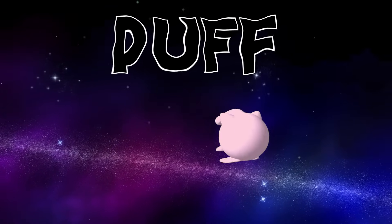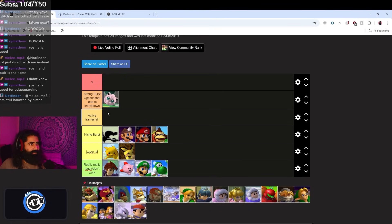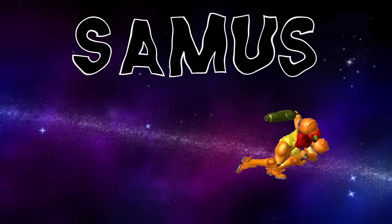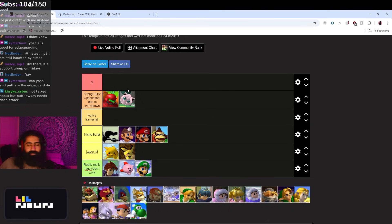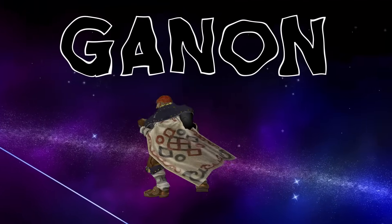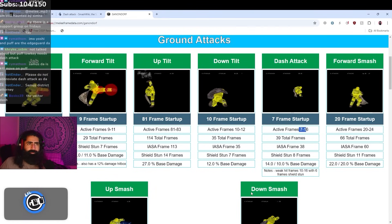Jigglypuff's dash attack is super super good — four frame startup, this move is insane, way better than Yoshi's. Strong burst option that leads to knockdown. Samus's dash attack potentially goes here too — seven frame startup, lots of damage. Puff needs dash attack — she gets a lot of options because she can overshoot with it, and Samus's dash attack is a kill move on Puff. Ganon might also go here — huge range, seven frame startup. I've done combos with Ganon's dash attack on spaceys.